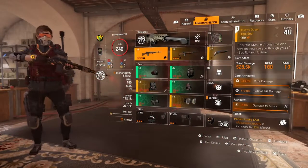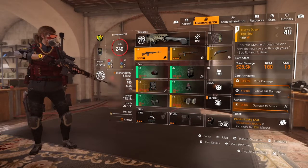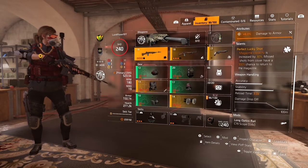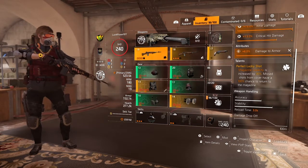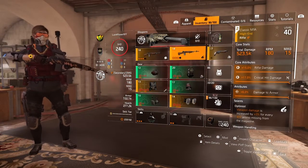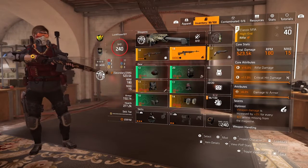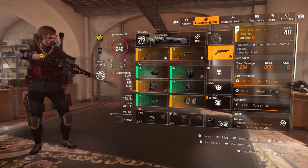Let's get into the gear. We got the classic M1A — Baker's Down — hitting at 523.5. It's got 15% rifle damage, 13% critical hit damage, and 6% damage to armor. We got Perfect Lucky Shot: magazine capacity is increased by 30%, and missed shots from cover have a 100% chance to return to the magazine. We got my other classic M1A — the Hard Hitter — hitting at 523 also. It's got 15% rifle damage, 17% critical hit damage, 6% damage to armor, and Optimist: weapon damage is increased by plus 3%.